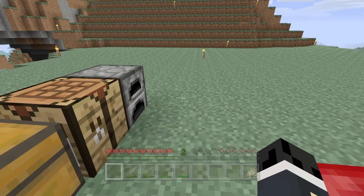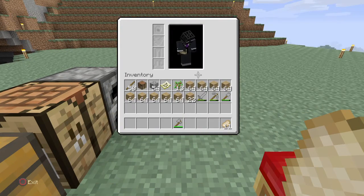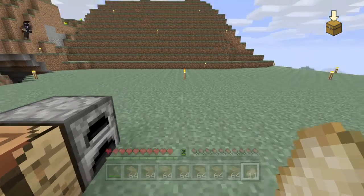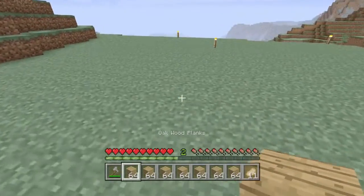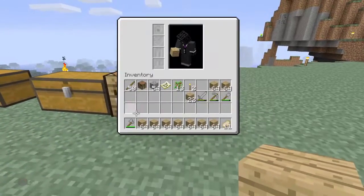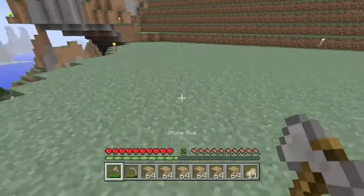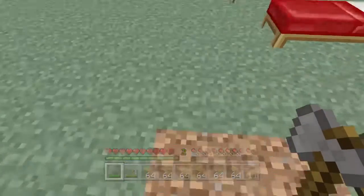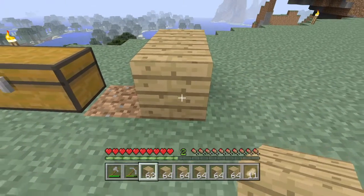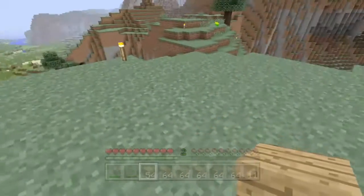We're gonna start building our house and we've got all of our wood. We'll move the axe over and get all of our wood. We're gonna get rid of the furnace and the crafting table. Where should we start making it? I guess we'll do it right here and just go from there — make the door right there and just go this far.